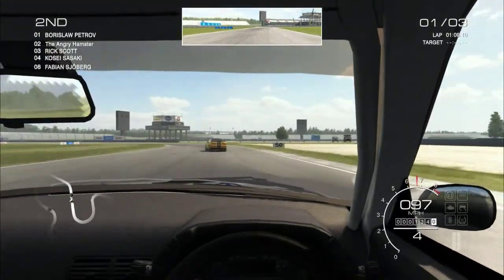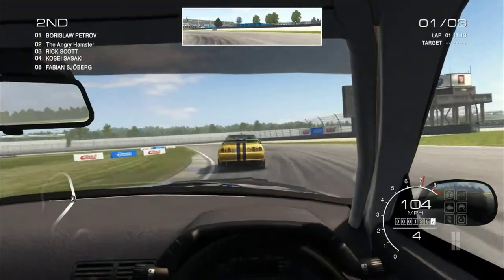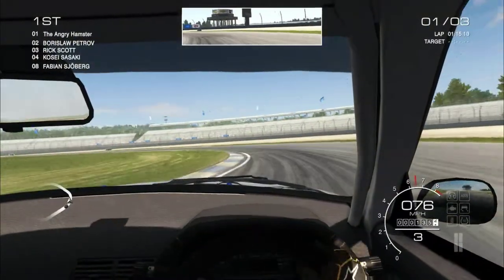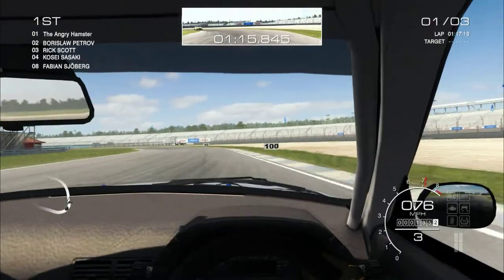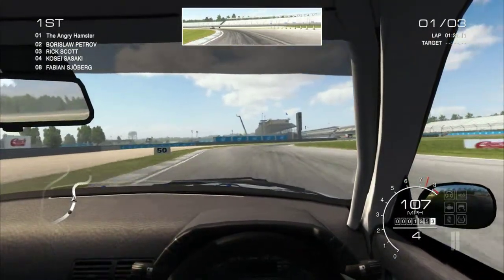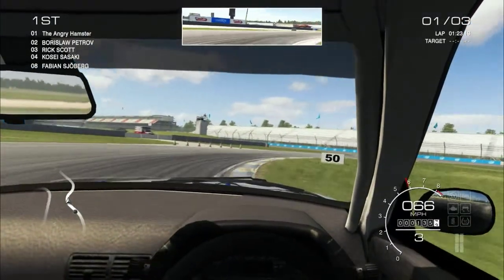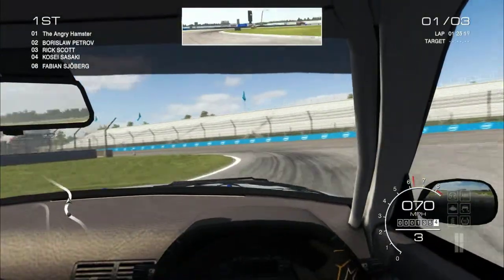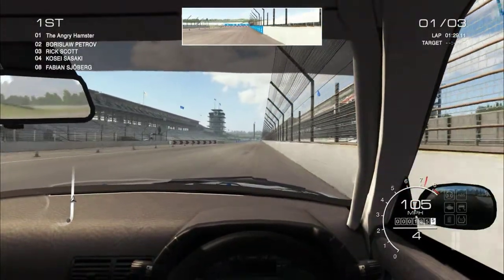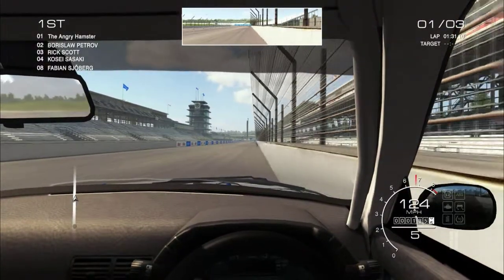With all my mistakes, I'm still catching up to this AI. So that's a little worrying for the rest of the AI, that I will likely catch at least one of them a lap. I'd prefer to catch them obviously right here going into the main straightaway. So if they were about four to six car lengths ahead here, that's the perfect place to get them.